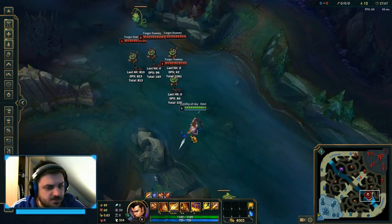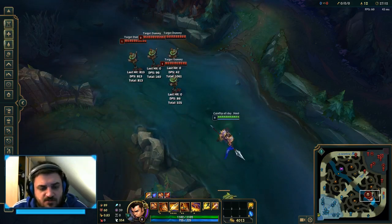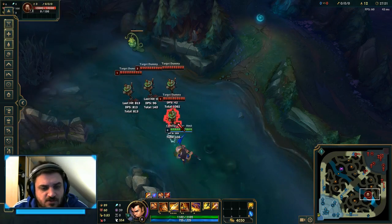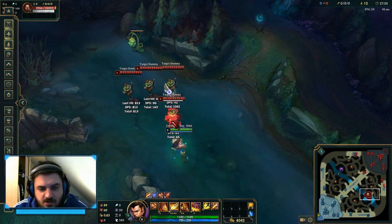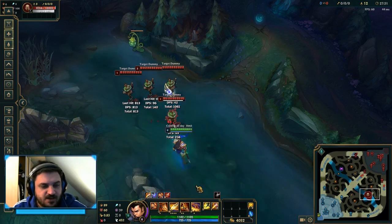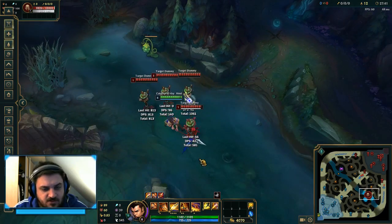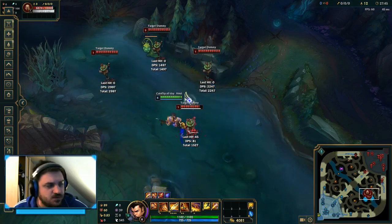The last part I want to show is the ultimate. You can use it as an engage tool or as a protection tool. Whenever you're attacking a target, they get a mark above them, so the ultimate's knockback won't affect that target. Everything else around you gets knocked back, but the target you're attacking stays in place.